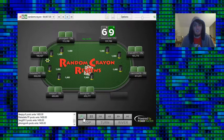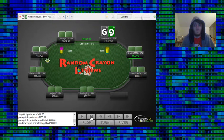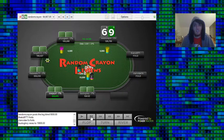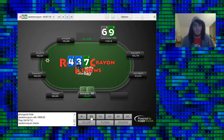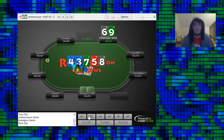6-9 in the BB facing an open from UTG+2. We call and get a 4-3-7 board for an inside straight draw and an over. We peel, calling their 40% pot bet, figuring we have okay enough equity. Plus, if the turn checks through, we can bluff some rivers — especially diamonds — because we can easily have flush draws in our range. But instead we just turn the straight, which makes it nice and easy.